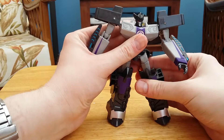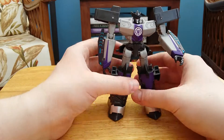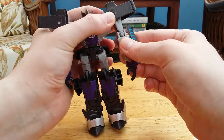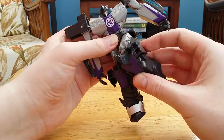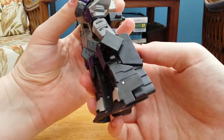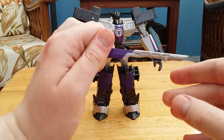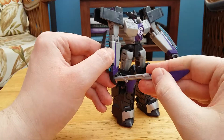Here's Megatronus in his robot mode and he's just perfect — absolutely perfect, nothing wrong with him. He's rock solid, articulation is great. He does 360 at the shoulders, he's got ratchets in his shoulders but they're not like Grimlock's ratchets — they're perfectly fine, not going to shatter. He's got no wrist articulation, his knees bend about that far, so you get some good poses. He's got a waist joint and he's got drill fists, which is pretty funny. He's also got a weapon that looks more like a scalpel.